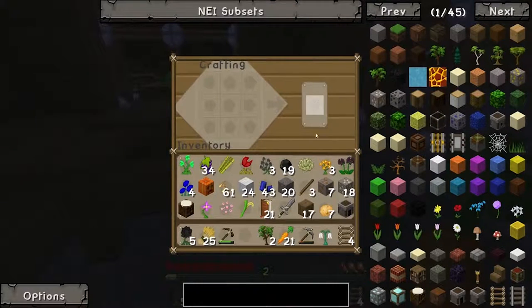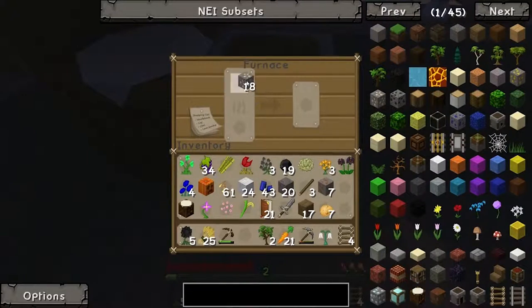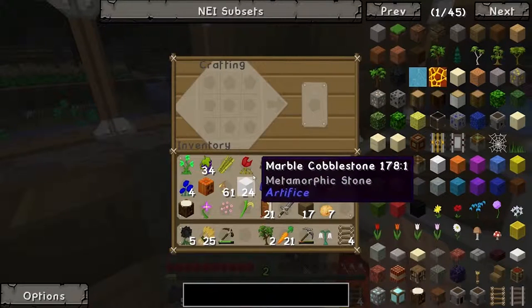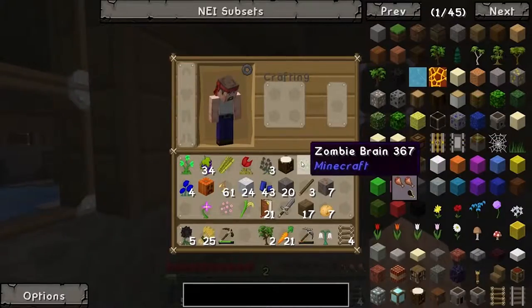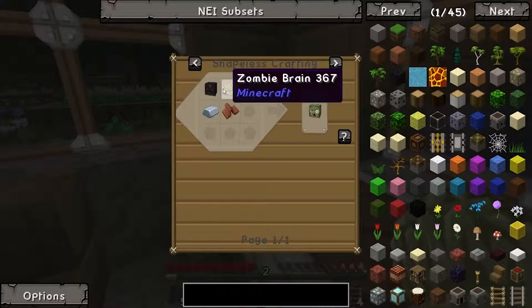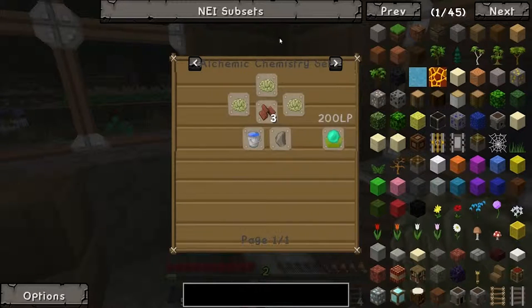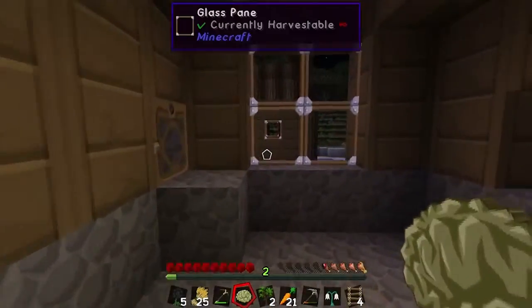Let's cook up our iron. I doubt there's going to be any way to triple our ore this early — maybe a grindstone or something, but I don't think it's worth it. We can't even make a crafting station yet, so we're pretty early. Let's eat. We can use this to make fertilized dirt or flask of weakness, and blood magic is also involved in this mod.